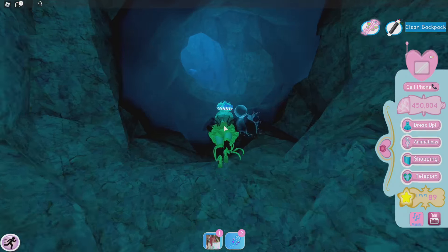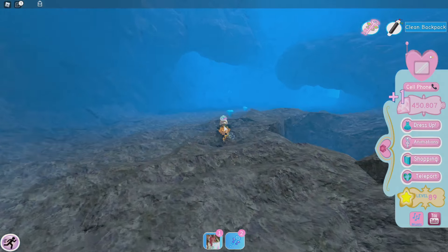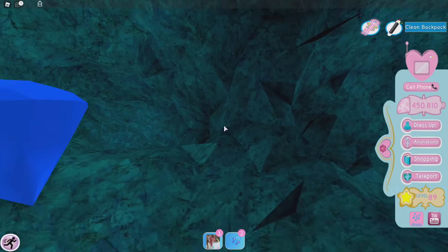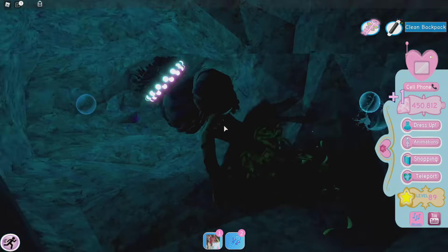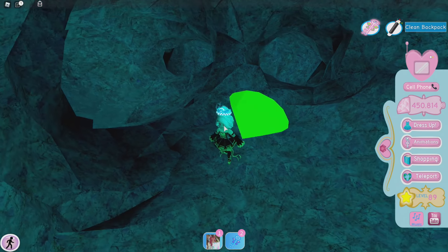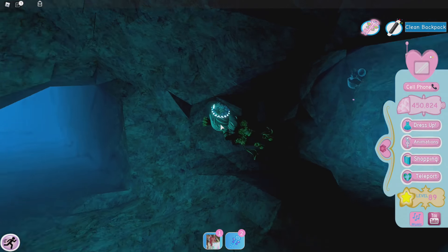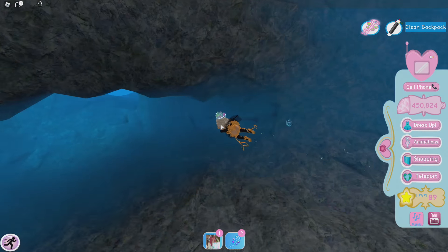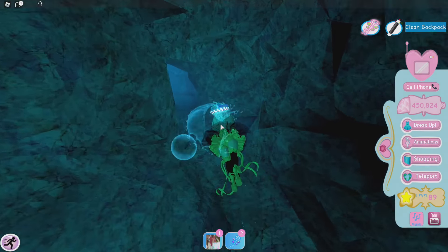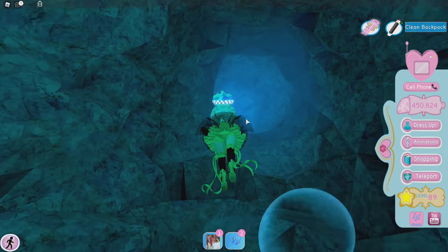If you're saving up for something, this will really help because there's a ton of diamonds everywhere. Look at how many diamonds are here — I can't collect all of them! There'll also be green diamonds sometimes, and when you collect one it gives you ten. Another way to get more diamonds is to buy the double diamonds pass — you'll get double, sometimes triple, the diamonds through these tunnels!